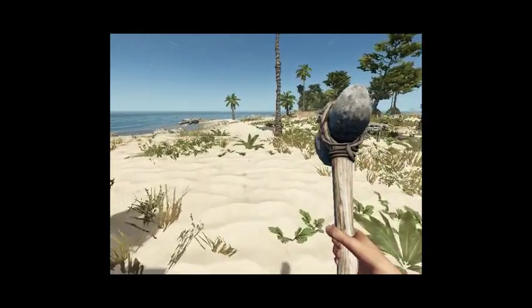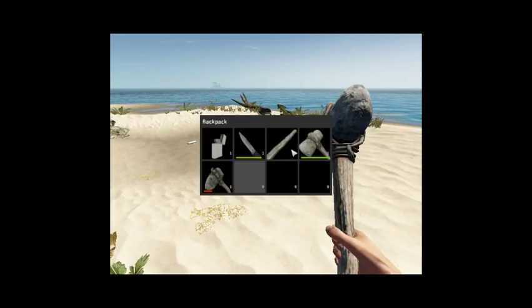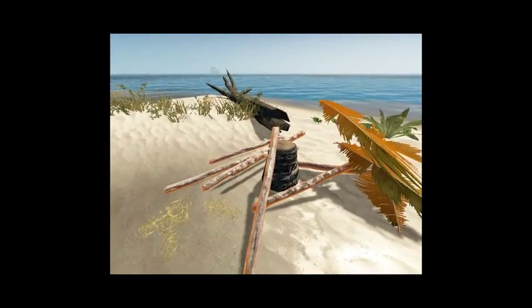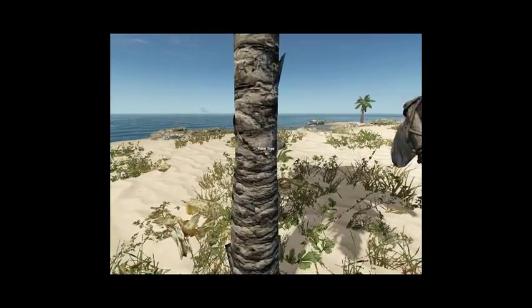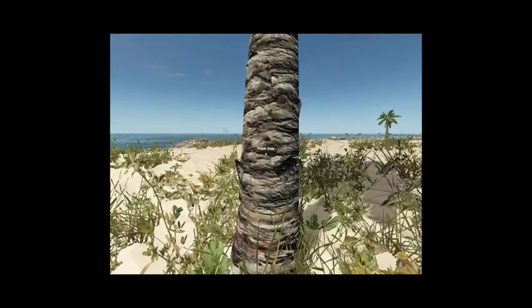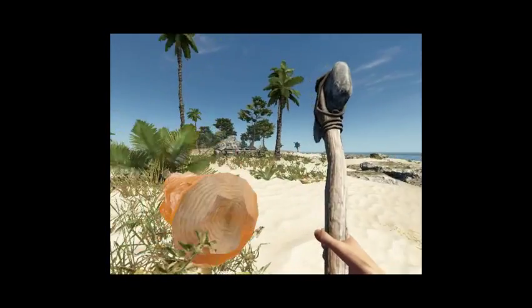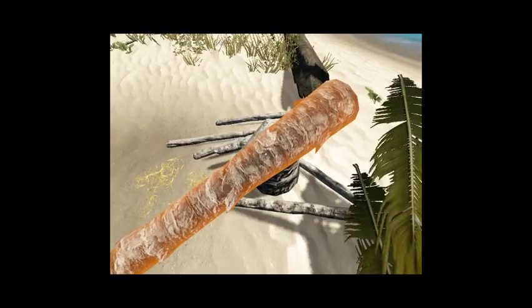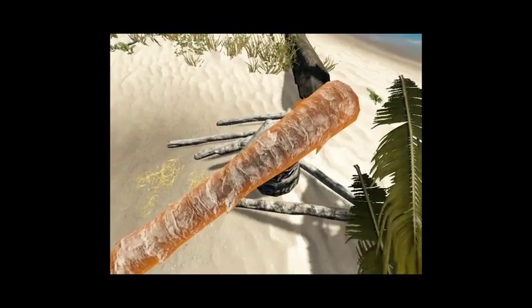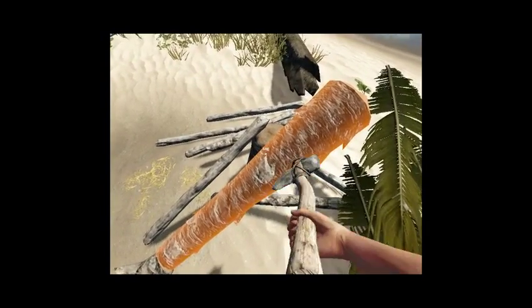Looks like we need more sticks, so we are going to have to cut a tree. I'll just pile the tree on the pile here and it should automatically highlight all of the parts as I top them up. Makes things so much easier than taking four sticks at a time and dropping them that way.